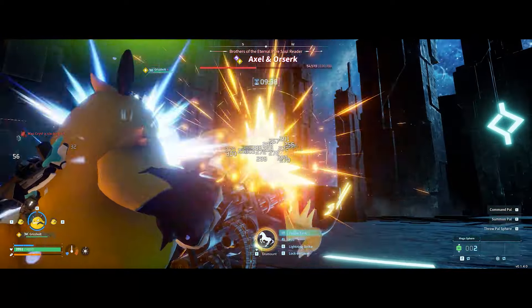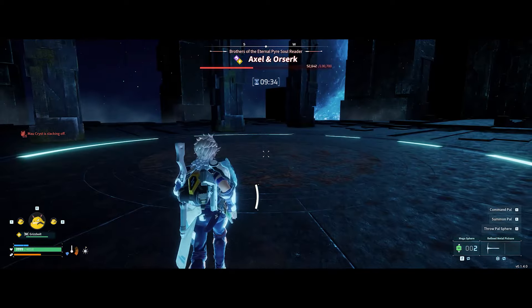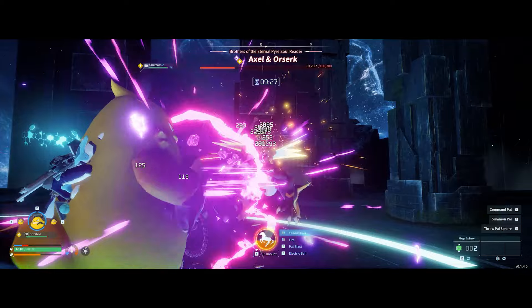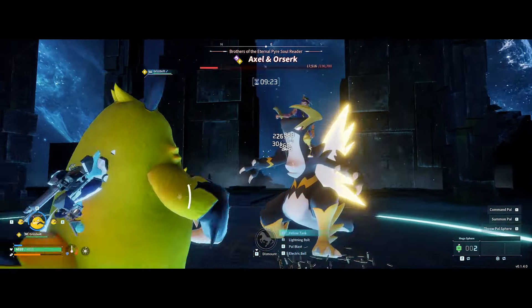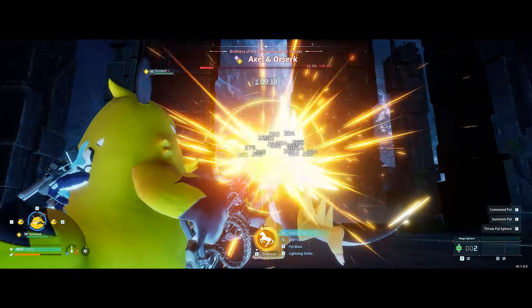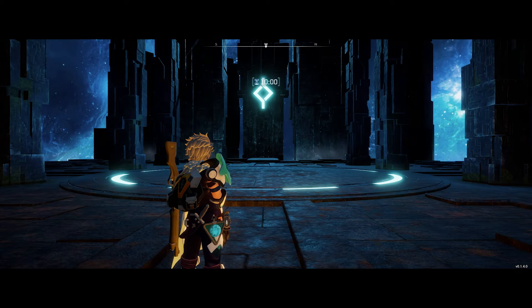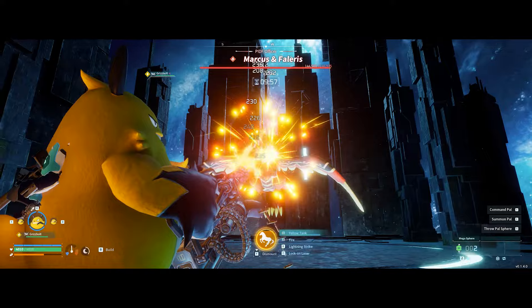Sadly, one Grisbolt isn't going to be enough because not only are the cooldowns for Gatling Gun pretty long, but you also just don't get a ton of use out of the Gatling Gun. You can only hold down the fire button for about 6 seconds before you run out of ammo, and it does not recharge passively if you don't use all of it. You have to completely deplete the minigun before it starts to recharge, which does kind of suck.